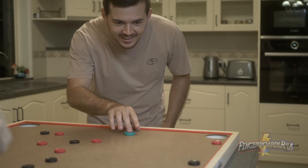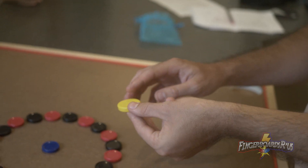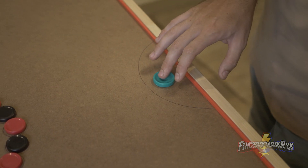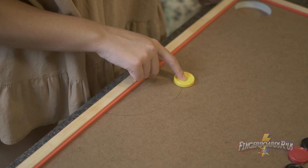Now, before the finger-flicking frenzy begins, decide who gets the honour of starting the game. The winner of the previous game will kick off the next one. Otherwise, try flicking a shooter, like a coin, to decide who will start. The shooter can be placed strategically anywhere in or out of your own semi-circle, as long as it at least touches the line.